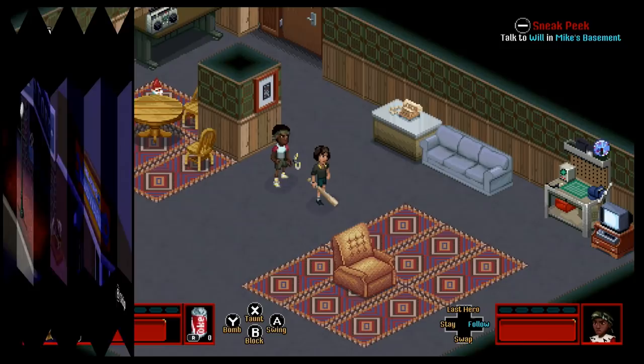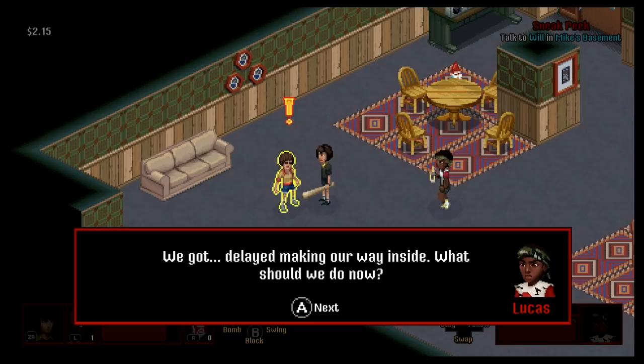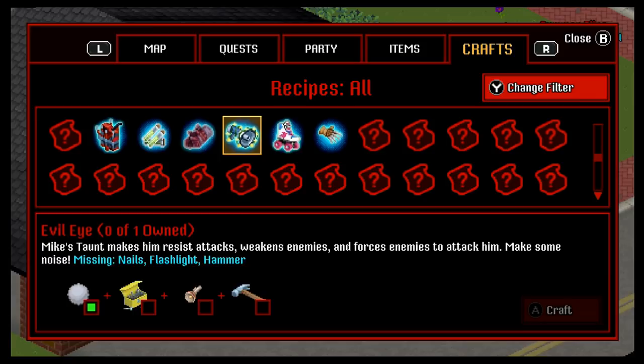Mike's basement is essentially our base, and from here we must engage in various quests, although the order we do them is often left to you. I'm easily distracted, so I spend a lot of time smashing random objects up to gain items, and it's hugely compelling. Cash is useful for buying things like energy-replenishing cola from vending machines, whilst other objects can be used to make weapons or essential quest items, so it does pay to look around.